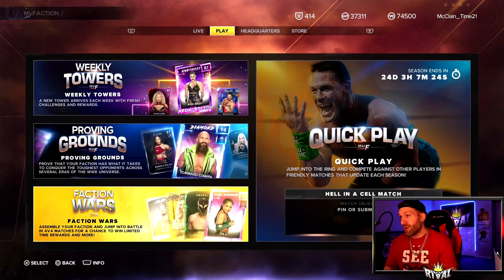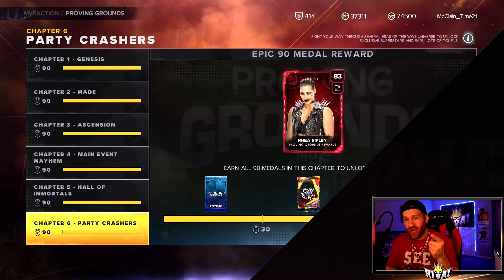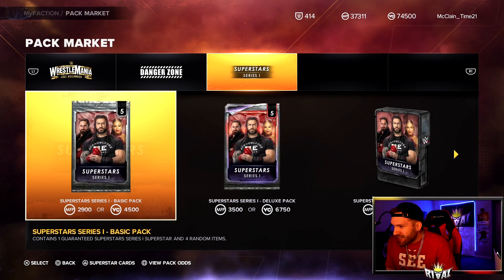I love that they updated this — it gives me a reason to play and it's another way to grind My Faction points. I am all caught up on the weekly towers proving grounds. I do have a whole playlist on the channel if you're looking for some help on those — I just uploaded chapter six yesterday. Alright, we go to the pack store.